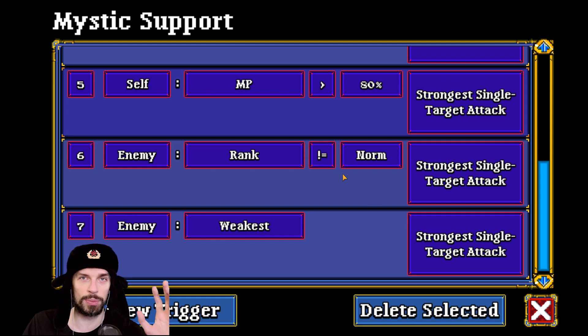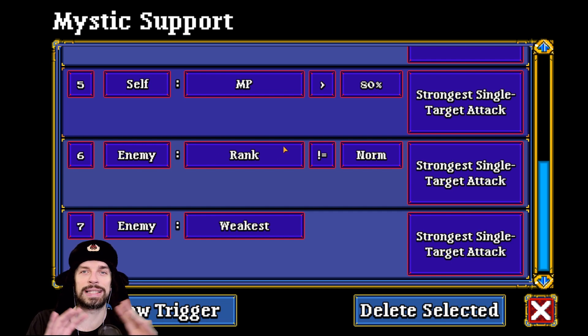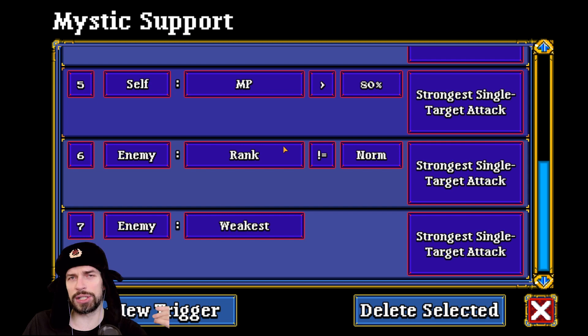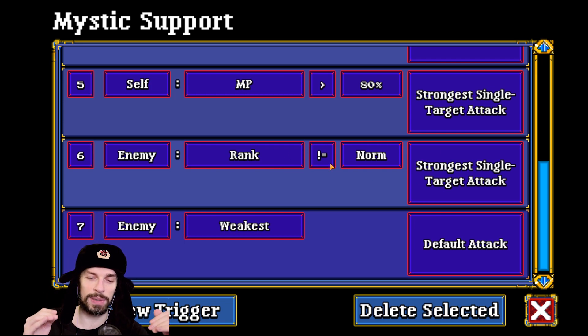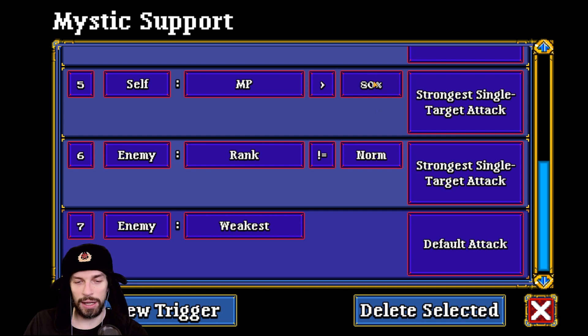If you want her to be reliable, don't equip your Mystic with any weapons that consume mana — that way she will always recover everyone's mana and act as a battery for your team. The last condition: enemy weakest, use default attack. For normal enemies she will use the normal attack, because I don't want her to run out of mana too fast. That skill at my current mana level usually runs me down below the recharge cost, so it doesn't work well.